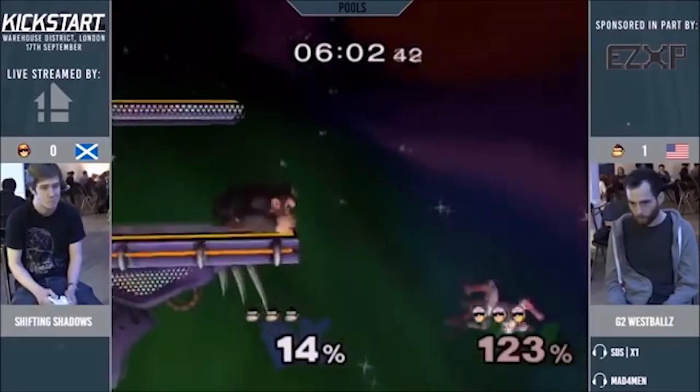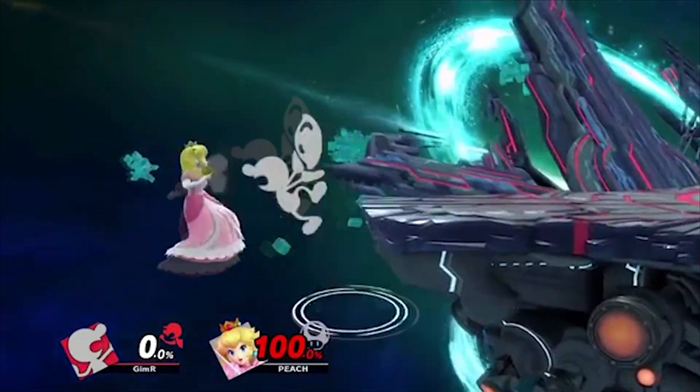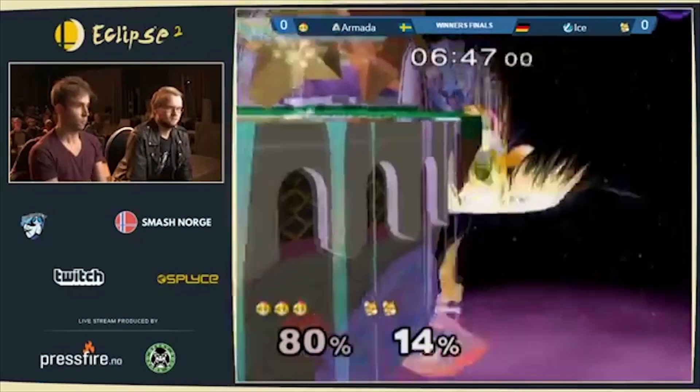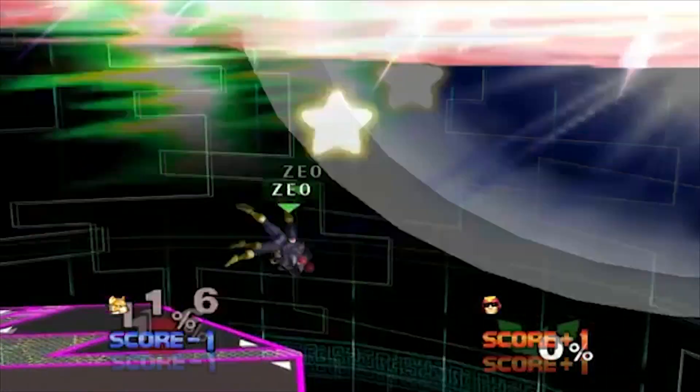Lastly, Melee has far different mechanics when it comes to ledge play and edge guarding. In Melee, there is no ledge trumping or ledge snapping, and with the wrong DI, certain moves can send you flying at downward angles and leave you in impossible positions to recover. Although if you use the correct DI, you are more vulnerable to combos from weaker hits, so it is a mix-up.